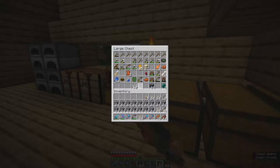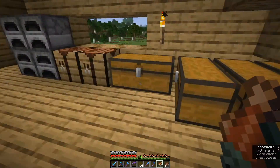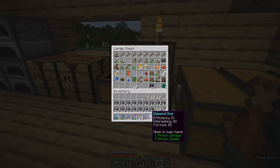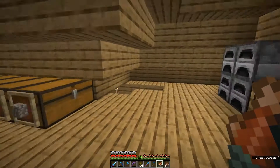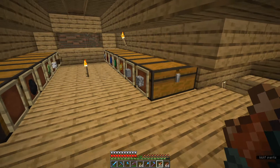So in our preparations, we've got a bow and we have all of our tools. We'll take it all. We'll just be very, very careful not to fall into lava because if you die in lava, all your items will burn up and you lose everything. There's no recovering that. You have to make all new items.